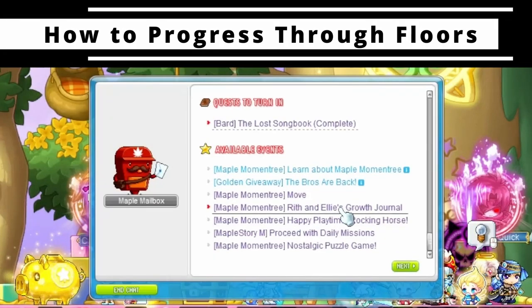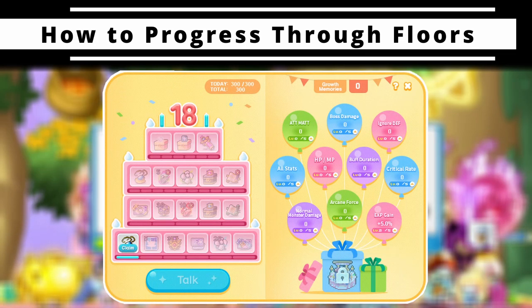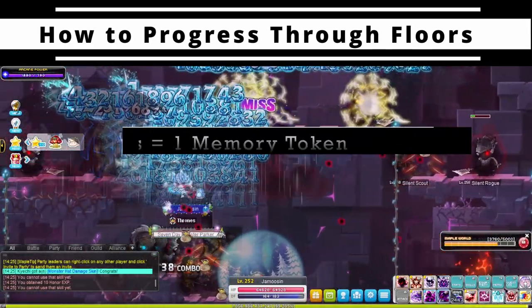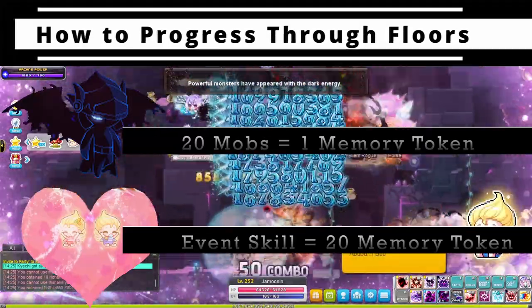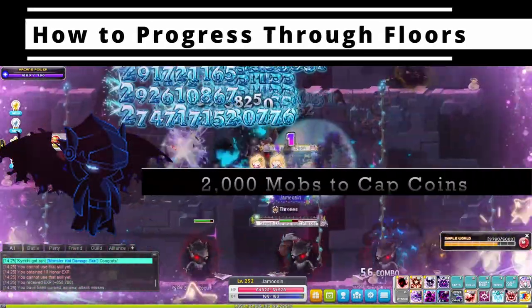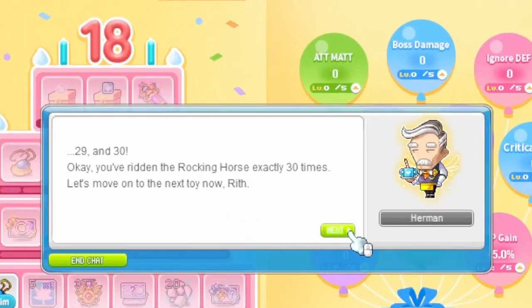In order to progress, accept Rith and Ellie's Growth Journal quest to start helping them grow by journaling daily experiences. This unlocks the main event UI structured as a cake, celebrating birthdays all the way up to their 18th with rewards at each step. Simply kill 20 mobs to earn 1 memory token and 1 childhood innocence gauge. When you fill 10 gauges, it activates the Happy Playtime skill which provides 20 memory tokens. In short, you need to kill 2000 mobs each day to cap memory tokens — which are just the event coins. Always open the UI and talk to Rith and Ellie before reset to celebrate their birthday, or it won't count towards daily progression.